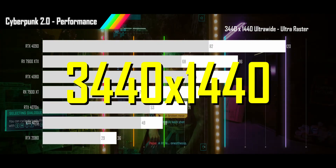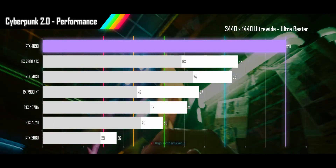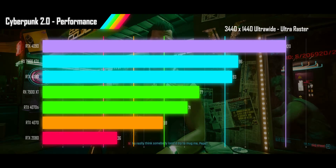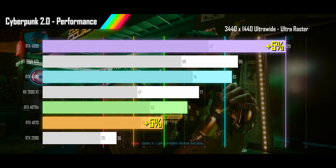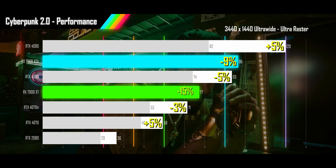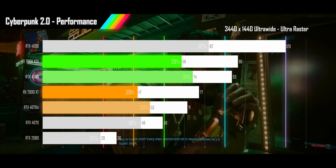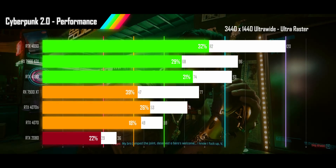At the most common resolution of 3440x1440 with ultra raster, we see solid results from all current-gen GPUs. The 4090 achieves very high refresh rates; the 7900XTX and 4080 hit high refresh rates; the 7900XT and 4070Ti get smooth refresh rates; the 4070 just misses out landing in acceptable range; and the RTX 2080 gets unacceptable performance. The 4090 and 4070 actually increase in performance by 5%, while the 4080 and 4070Ti decrease by 5% and 3%. The 7900XTX and XT lose 9% and 15% respectively, though they still maintain higher averages than their Nvidia counterparts. Their 1% lows took the brunt of the damage and are now lower than the Nvidia 1% lows, though the 4090's 1% lows are also poor — it's just performing in another league entirely.